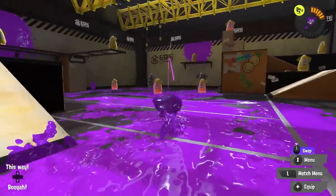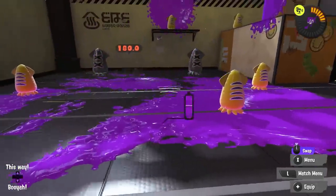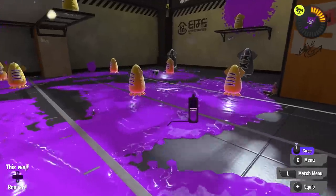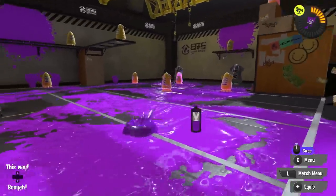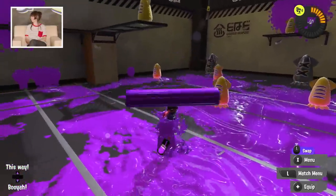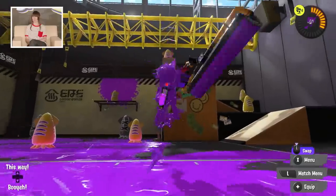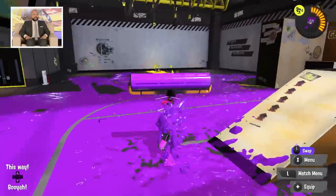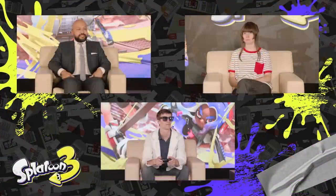The sub weapon for this set is the auto bomb, returning from Splatoon 2. When it lands, a little ring shoots out that detects the nearest enemy, walks over to it, and explodes. It's awful in the best possible way — if you're the one throwing it, it's just brilliant. Let's show this off on the first stage we want to display.